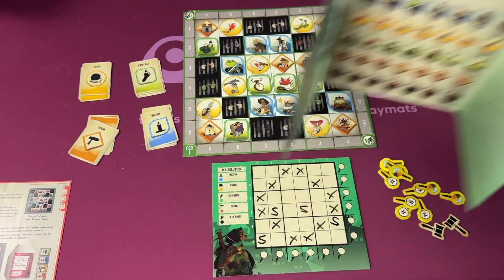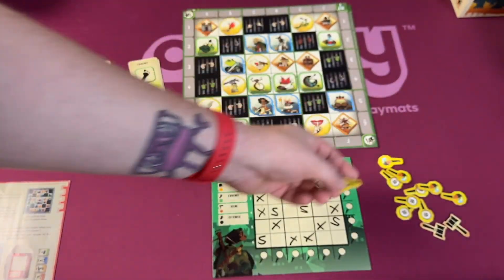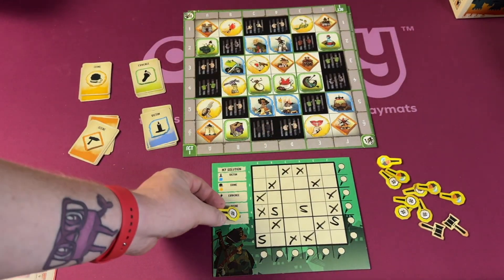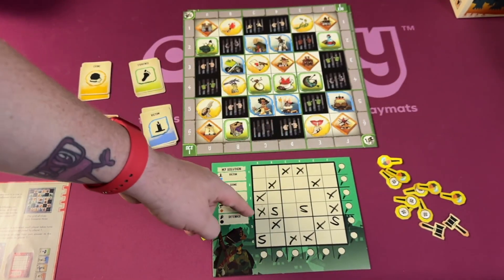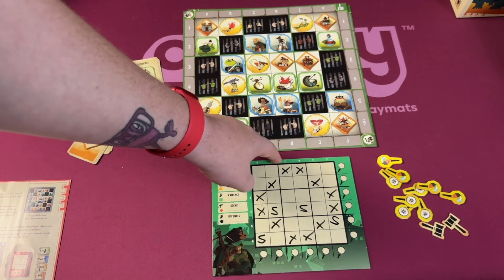Each person gets a big player shield to cover their board with. Then players take turns using one of these tokens — in a smaller game you have fewer tokens. You can use them in different ways; for example, on my turn I can ask: how many of my answers are in row four, or column C?